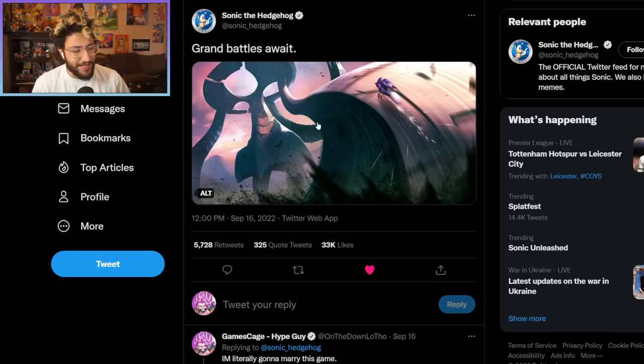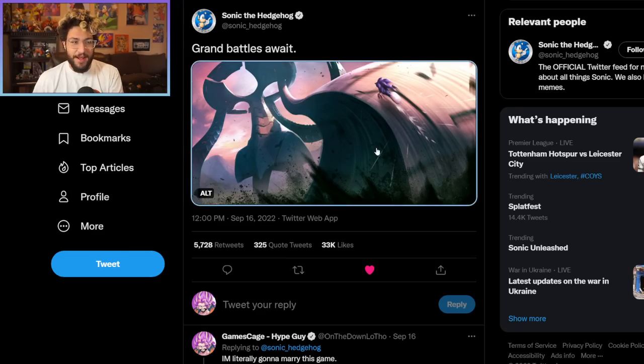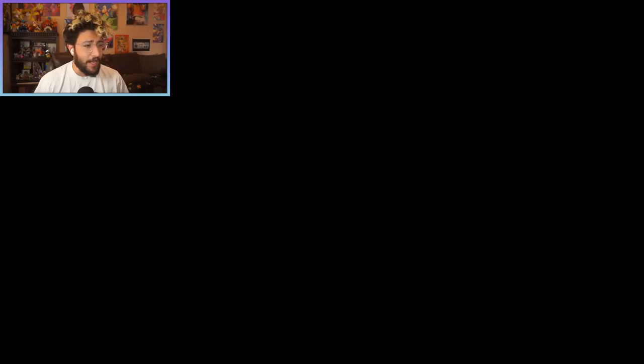We also got new concept art from the Sonic Twitter — it looks gorgeous. Everything about it — the high energy, the creepiness. I love the titans, by the way. I just love the idea of these monolithic beings that are really creepy in design but intimidating and cool. The one that tosses Sonic we've seen before — they're really slick in design and I really like that.